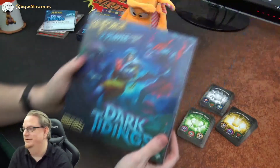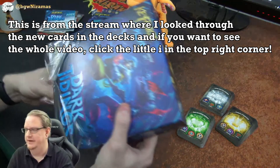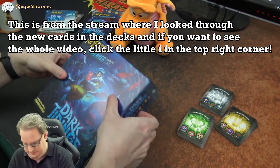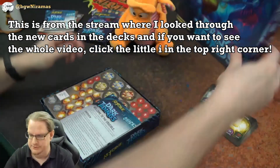Let's get into the two-player set so you get to see what's in here. I assume it's similar to the previous ones where you have the tokens and everything for two players. And look at this — it actually has like a foil almost on the box. That's cool.